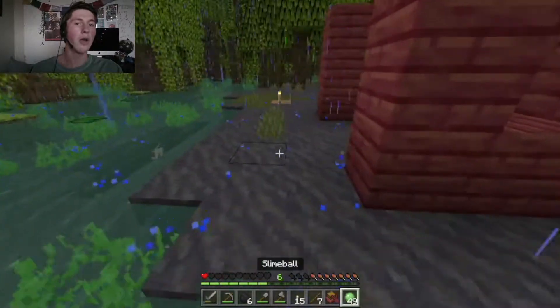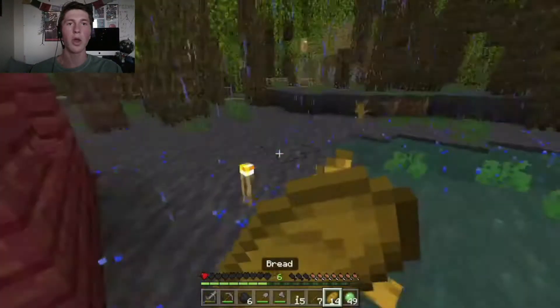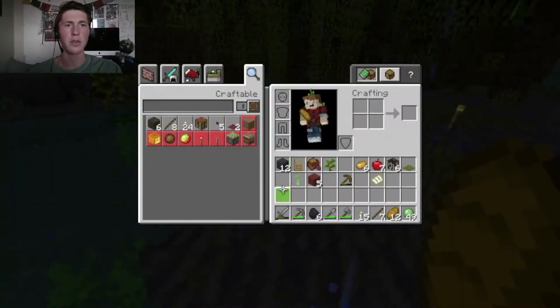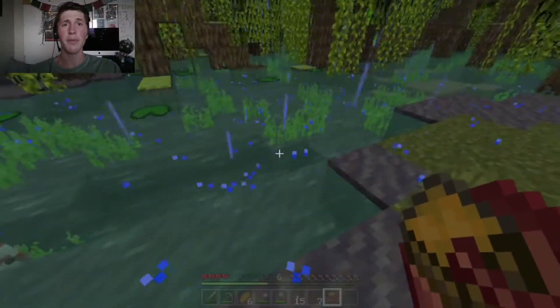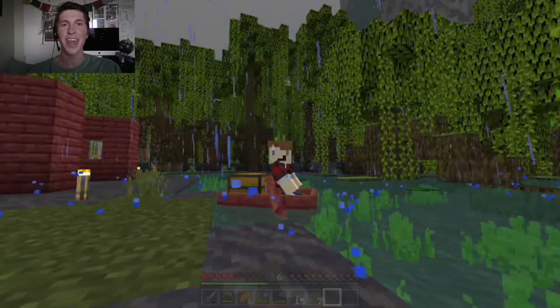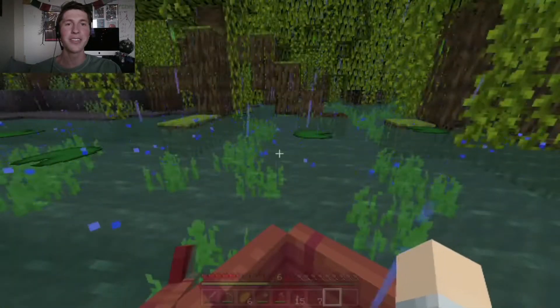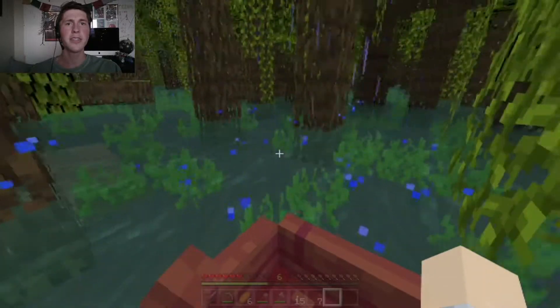Oh my gosh, am I about to die? How did I get down to one heart? When did this happen? Why did no one let me know? You guys need to do a better job at informing me. I'm really dying. It's all your guys' fault. So this is a brand new item — if we just plop it right here, look. It's a boat with a chest! And if I open my inventory, we have all this space. It's lovely.